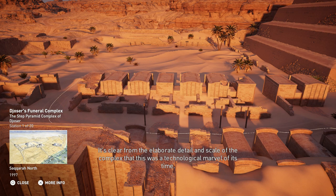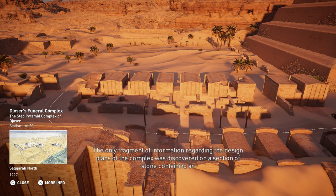The only fragment of information regarding the design plans of the complex was discovered on a section of stone containing an architectural sketch of a vault.